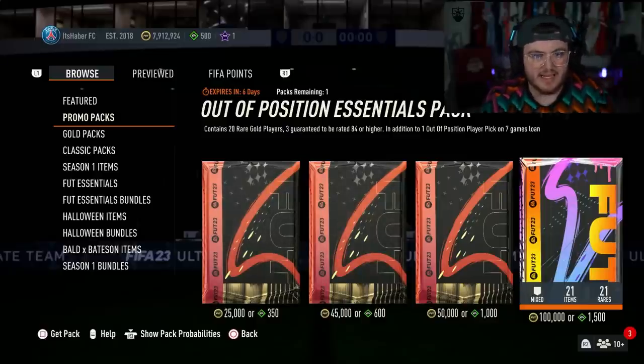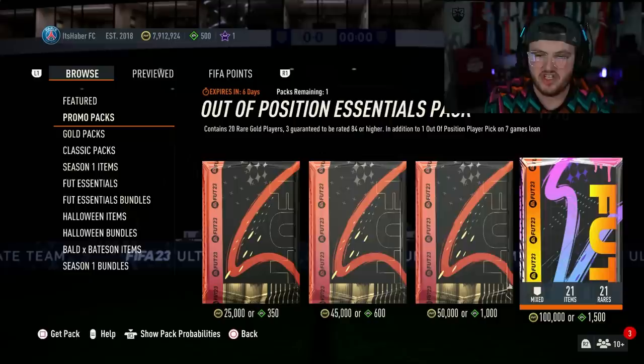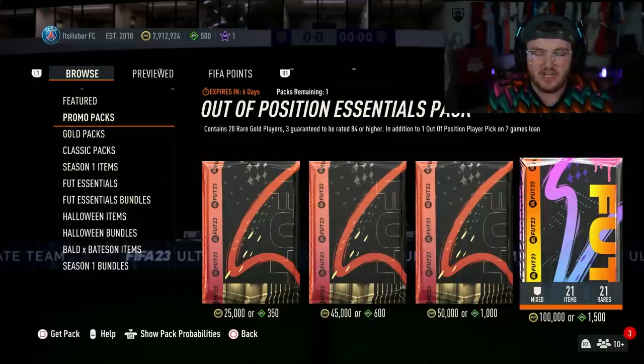Out of position essentials pack - it contains 20 rare gold players, 3 guaranteed to be 84 or higher, in addition to 1 out of position player pick on a 7 game loan.